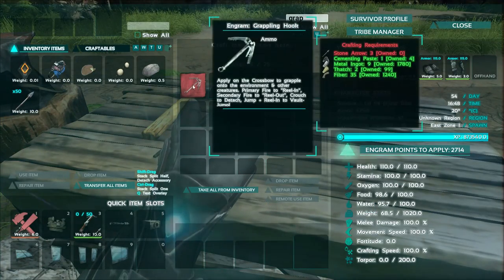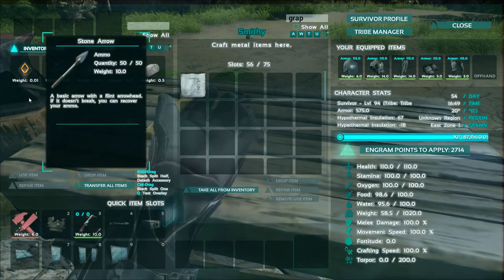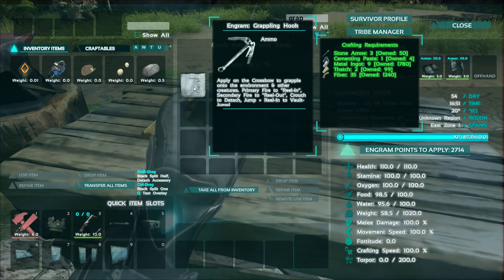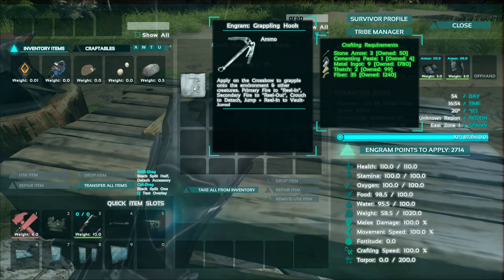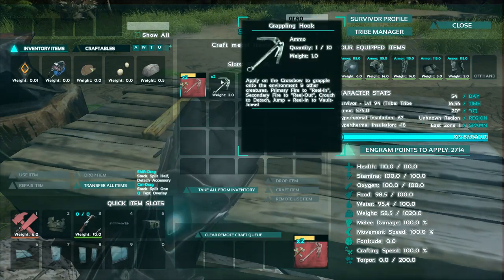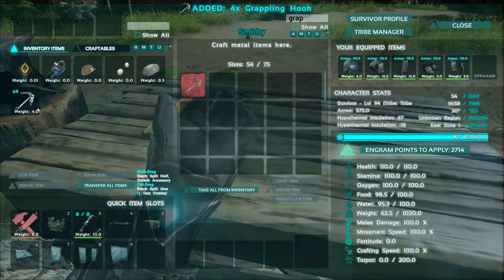It's the grappling hook. The grappling hook requires three stone arrows, one cementing paste, nine metal ingots, two thatch and 35 fiber per hook. I'm going to craft all of these because I'm assuming once you use it, it's gone. That's my assumption.